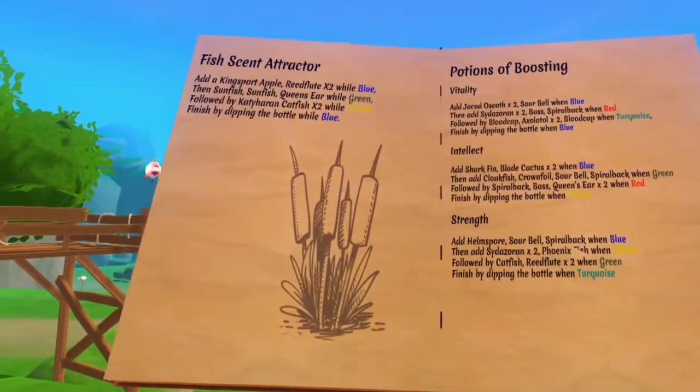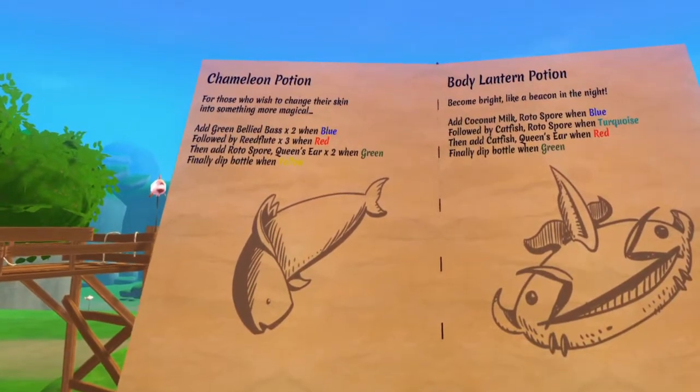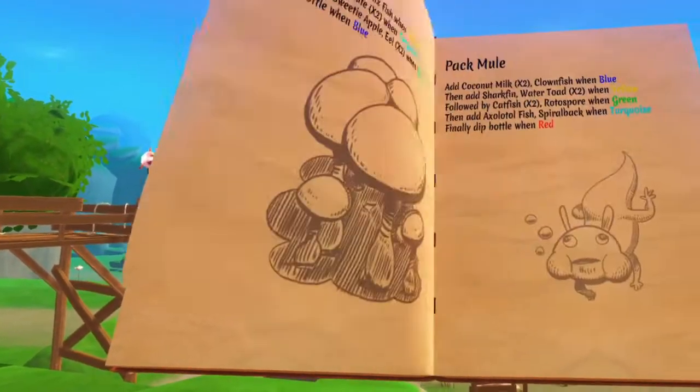Once found, potion recipes are stored in your player journal. You can make a potion without uncovering its recipe, but it is generally easiest to craft when the recipe is right in front of you.